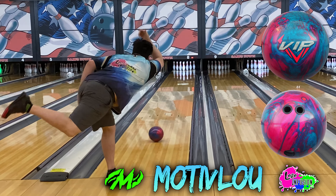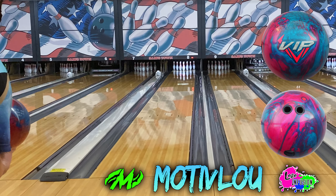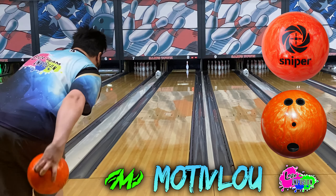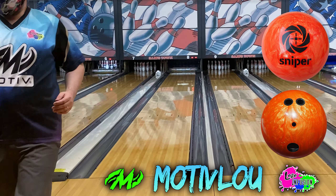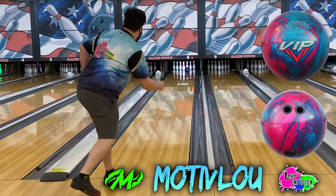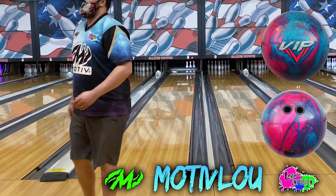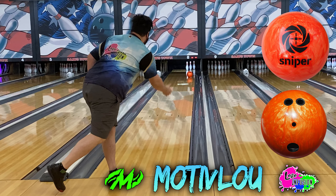I want to show you guys what my three-ball progression looks like. That third ball can be a multitude of different balls — it can be the Thrill, the Hydra, the Supra, the Ripcord, or the VIP. For me, the Supra and the VIP are interchangeable. This probably should have been the Supra just because the Supra is a little bit cleaner through the fronts and a little bit more angular in the back part of the lane. Basically, what I'm looking for out of that third ball is something very clean that's not going to want to roll early, and then in the back part of the lane is going to continue through the pins and not roll forward like some of these asymmetrical balls tend to do.